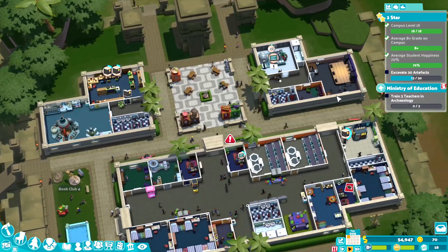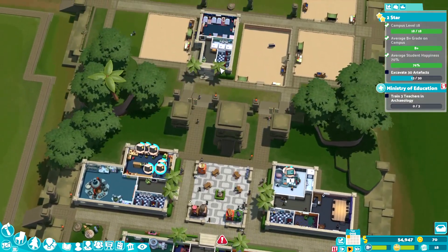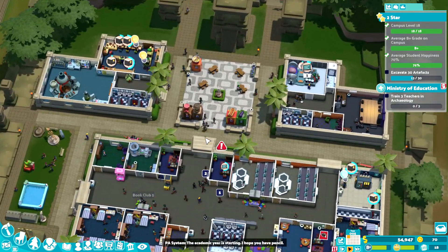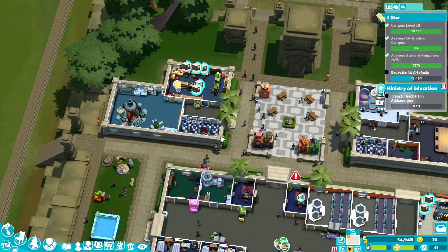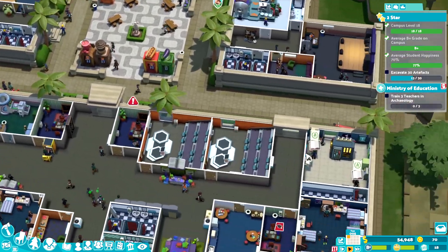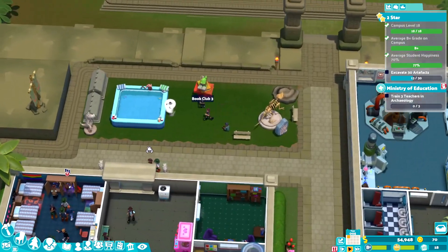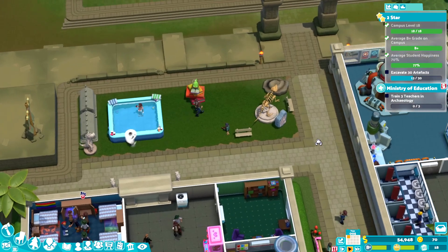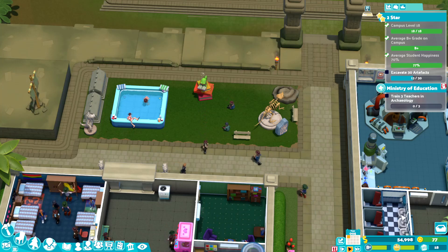We built out these two buildings. Basically this is just the library, and I put it here because it's kind of in the middle of these spaces. It also forces people to walk through a plaza, which is good. I always say that word differently and I don't know which one's correct. We've also got this area over here — I'm thinking about turning it into a formal plaza as well, but I kind of like the idea of it being a statue garden. But then I have this pool over here, so I don't know.